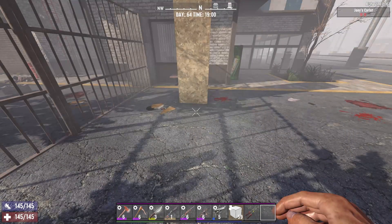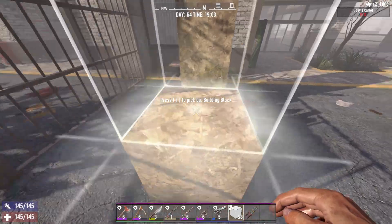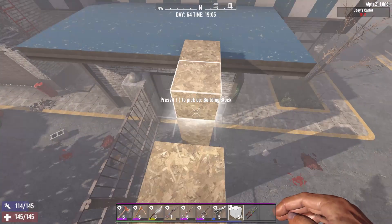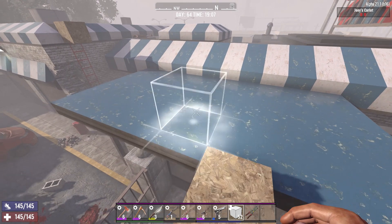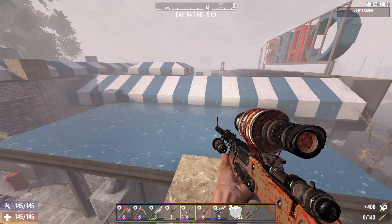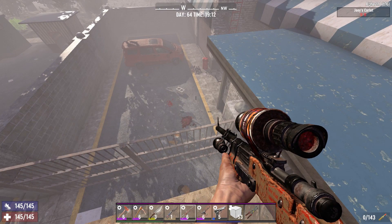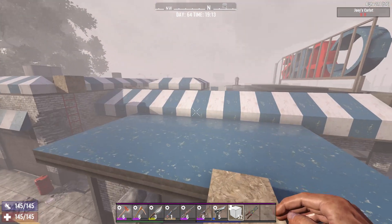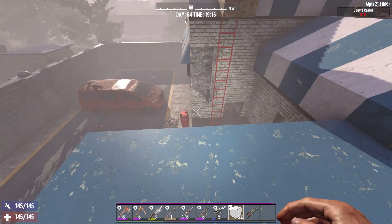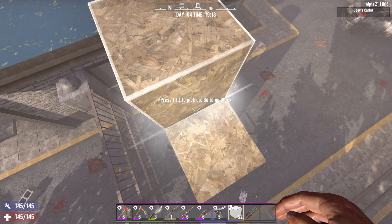Tip twenty: blocks, which are really cheap to make, are one of your best defenses. Place a block down, jump on it, then place one underneath you — there's a little rhythm to it — and that lets you go straight up to great heights. When you reach rooftops, be aware there may be zombies up there. This method also lets you escape dogs, which are one of the biggest threats early on. Make sure you've got blocks on your bar so you can access them quickly.